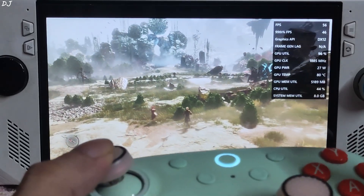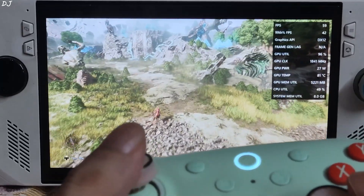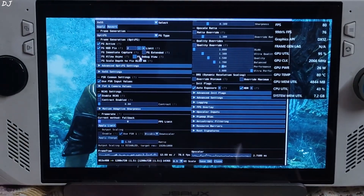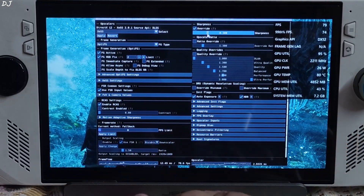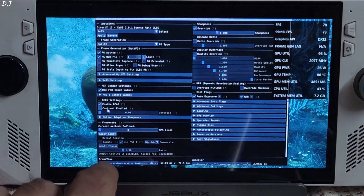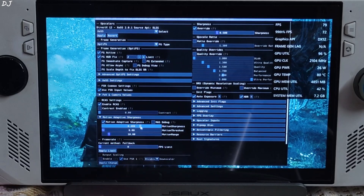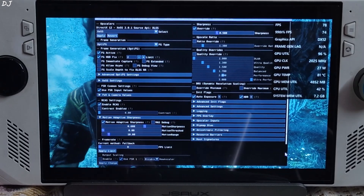I'll test the game in another area with a close-up shot of the characters — moving back to Spring Needles. You can also use OptiScaler mod to increase image sharpness and improve motion clarity. Open the mod menu, check the Setting Overwrite under the Sharpness section. By default it's set to 0.300; I'll set it to 0.500. Enable RCAS. Then expand the Motion Adaptive Sharpness section, check Motion Adaptive Sharpness, and set its value to 0.600. Save these settings.